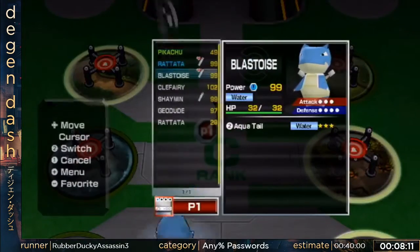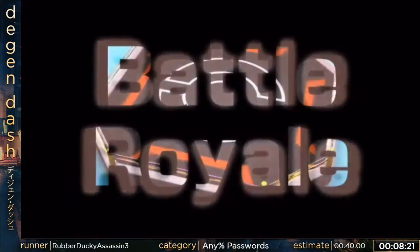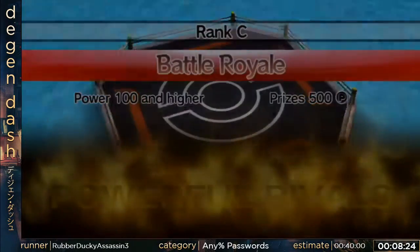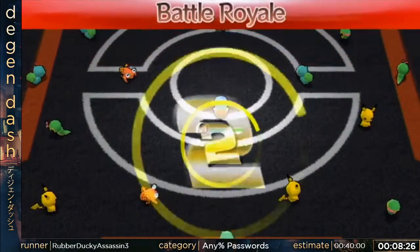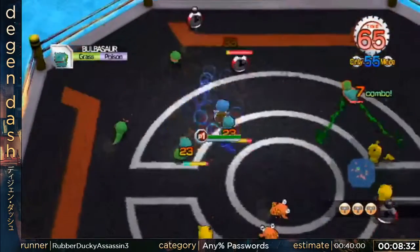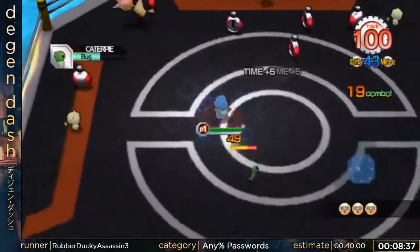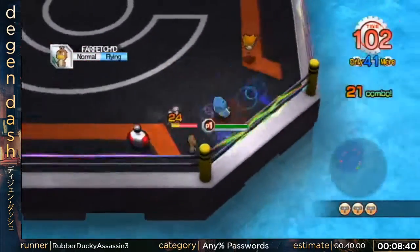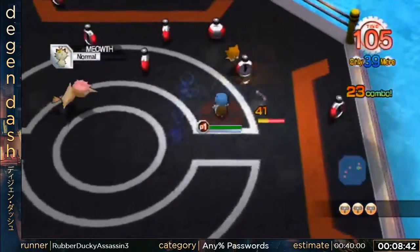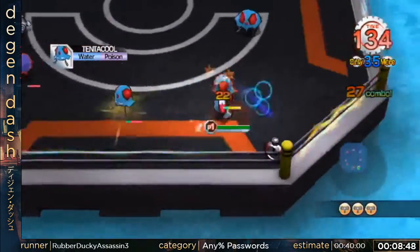This is Blastoise. There's nothing too special about it except it has Aqua Tail, which does a pretty decent amount of damage, and Blastoise is just a decent Pokémon overall. It's really good backup if Rattata were to die in any of the stages, because its Aqua Tail somewhat catapults the Pokémon forward, making it faster than just walking around with any other normal Pokémon.